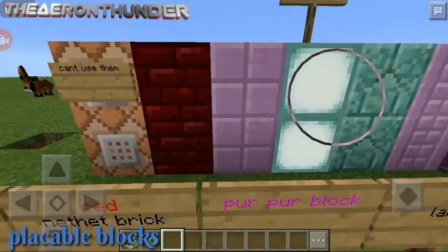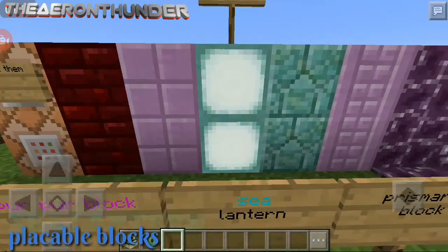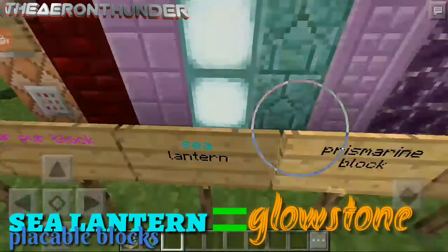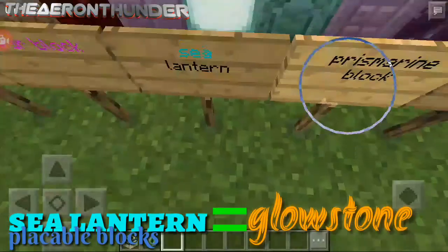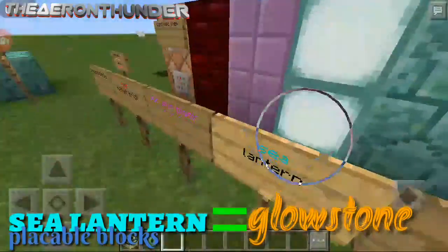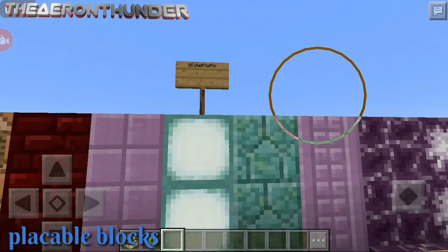Next one is the red nether brick. It's red. Next is a purple block — there you go. And the sea lantern is like a glowstone. I'm so shocked because I was holding a glowstone in this world, and after I transferred my Minecraft PE to Minecraft 0.16, my glowstone is now a sea lantern. That's pretty cool, huh?